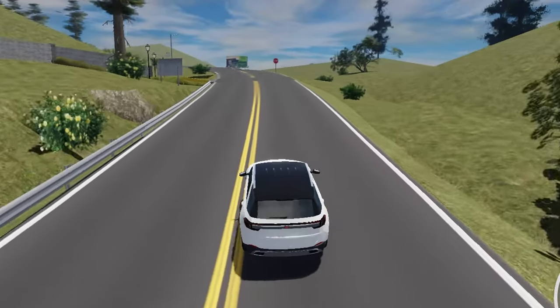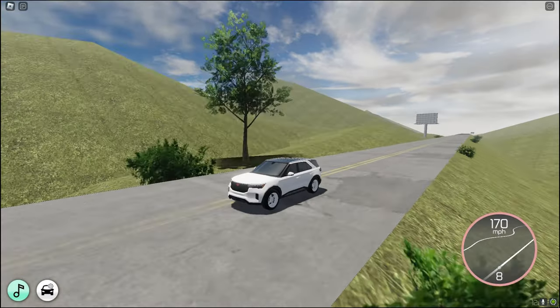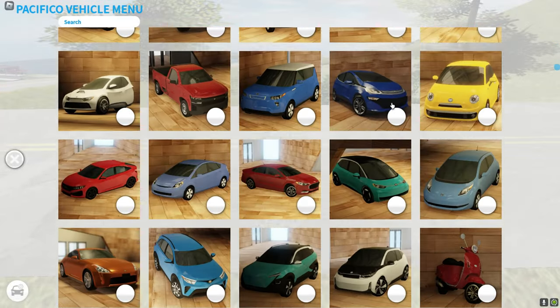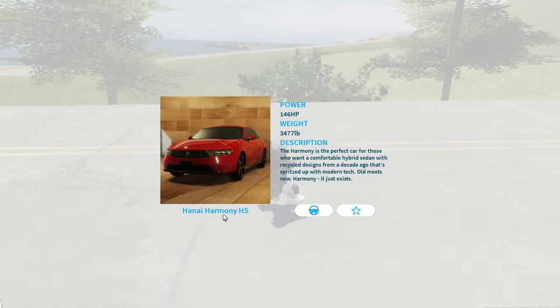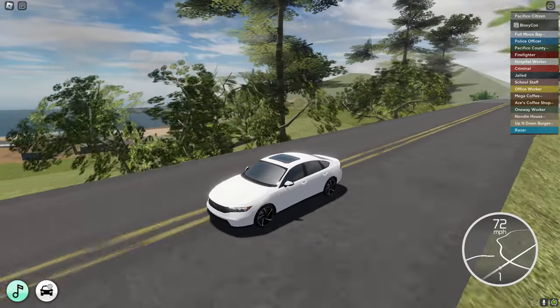I apologize for the video lagging, I have like 200 gigabytes of videos to edit. Let's see the top speed of this thing — the top speed is 170 miles per hour. There should be another free car — the Hanai Harmony HS. Let's see... okay, it's electric.